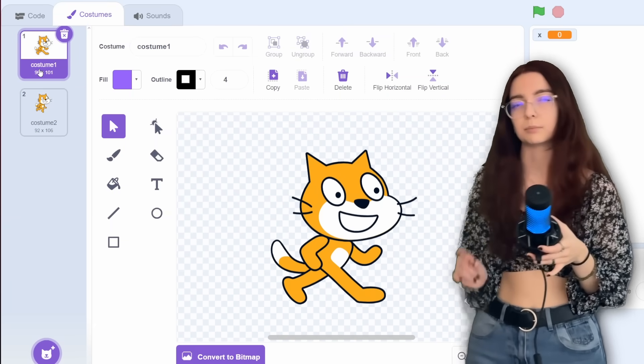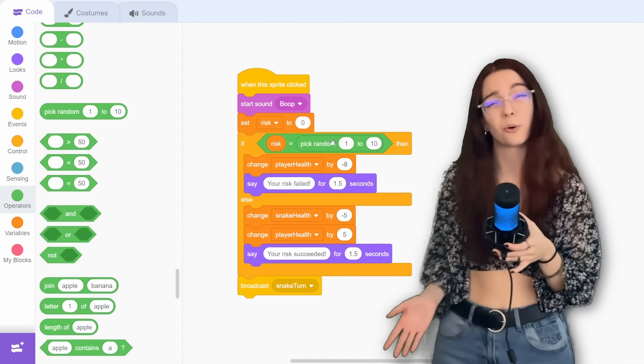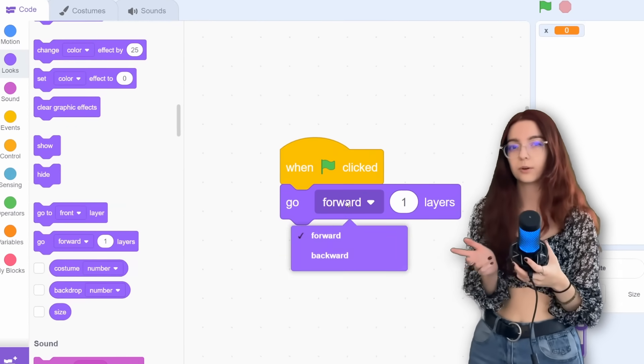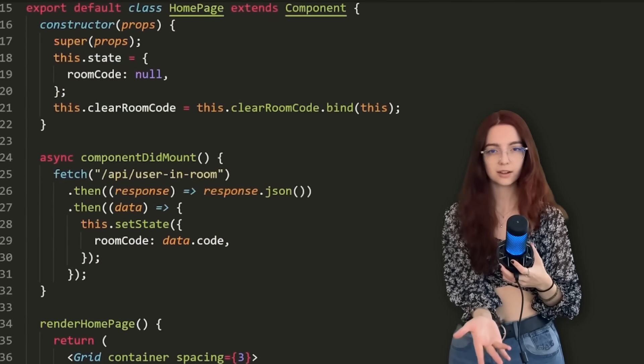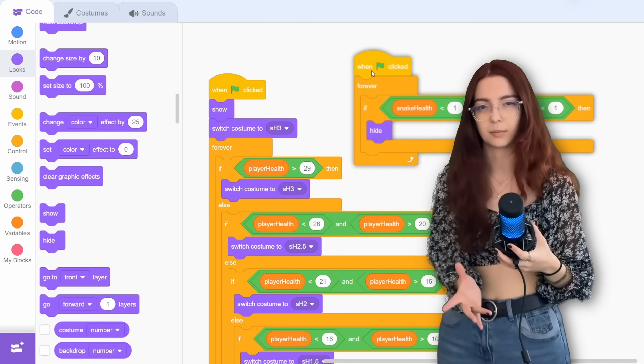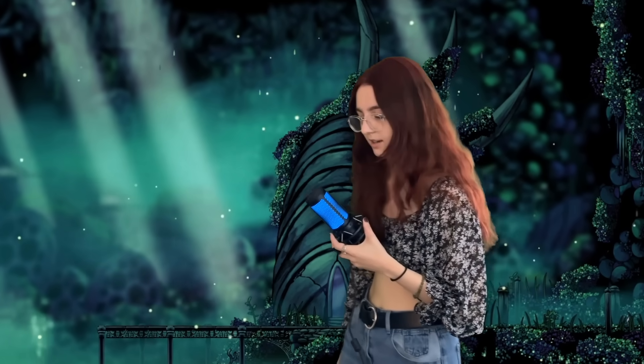Calling it the worst engine is a bit of an exaggeration — it's not horrible. All the coding is done through visual blocks, so you don't really write or type any code. You have to be pretty creative to kind of Frankenstein some stuff together and make it work. It is possible, it's just a challenge. But that's a challenge I'm gonna take today.